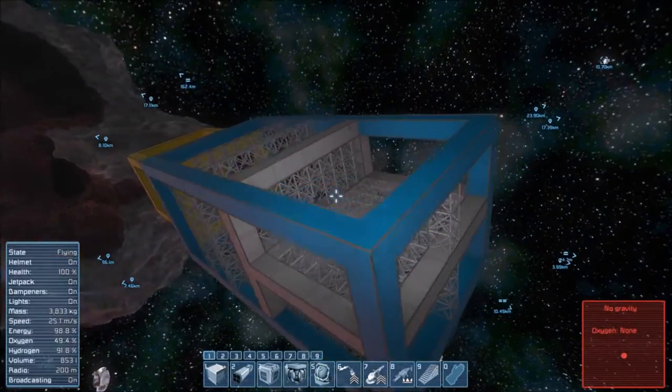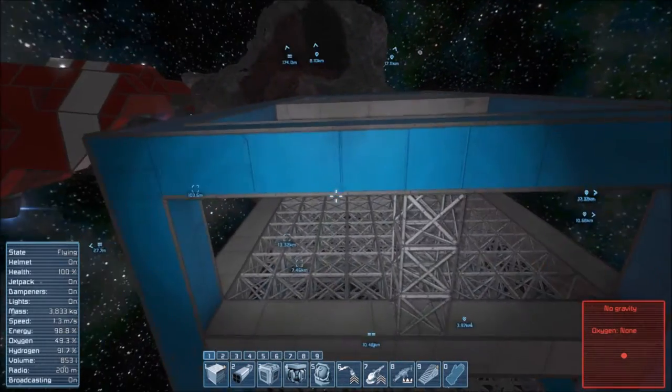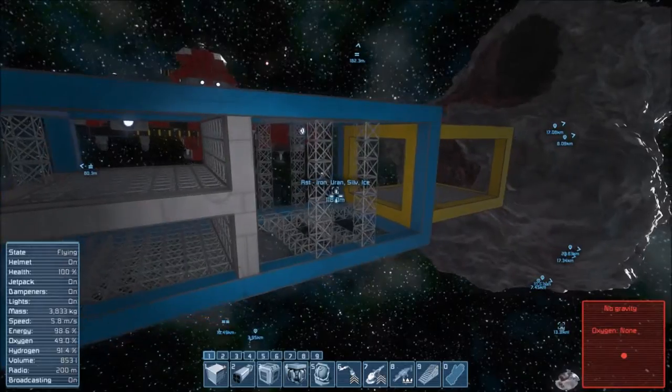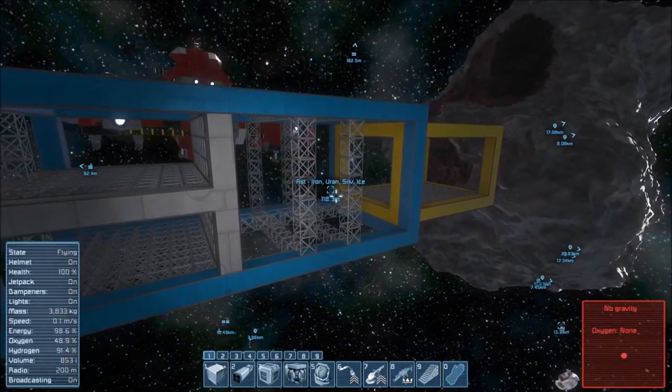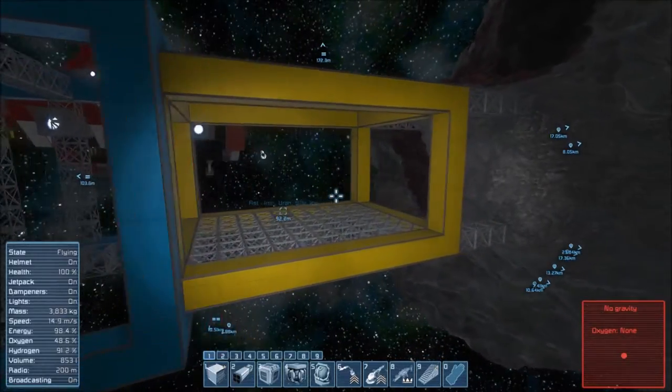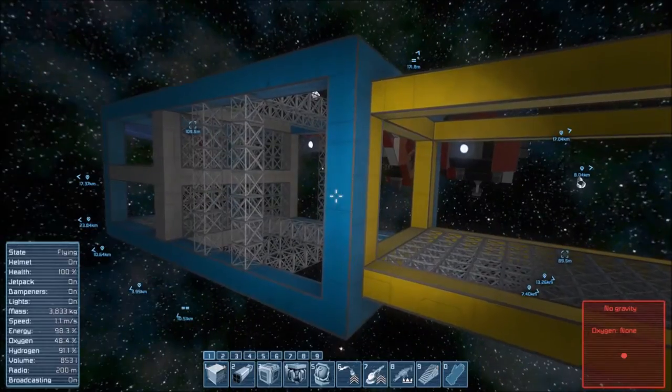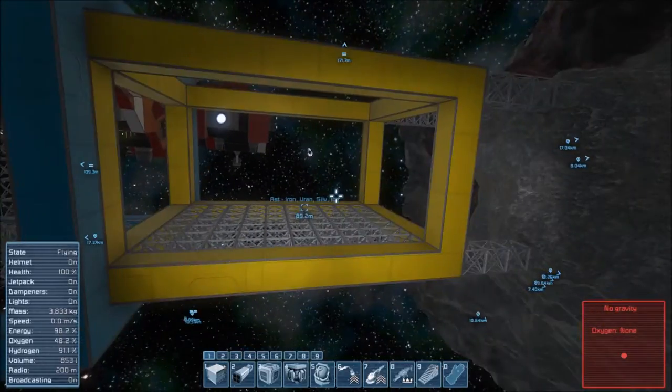Greetings Earthlings! My name is Zero Jake and welcome back to Space Engineers. As you can see, I've expanded on the model of the ship — the military ship we are now building — and I've multi-colored it because otherwise things may get a bit confusing with everything being gray.